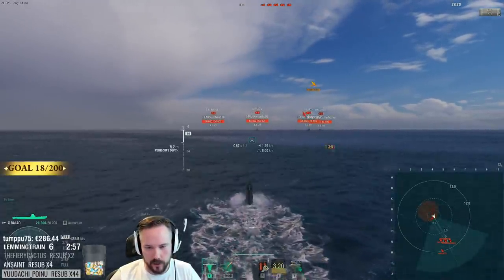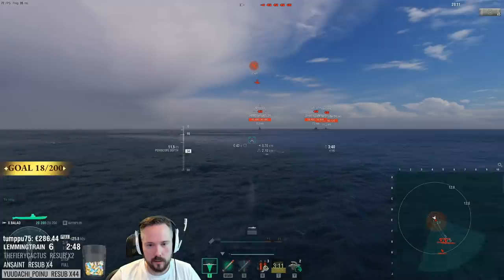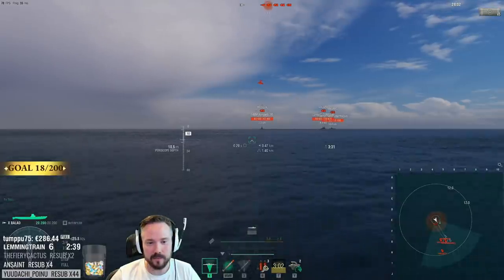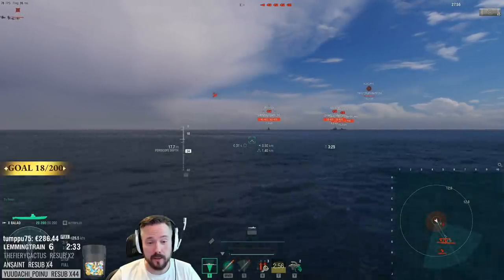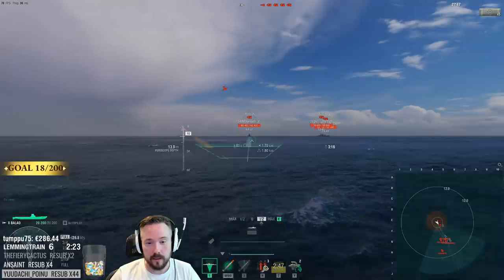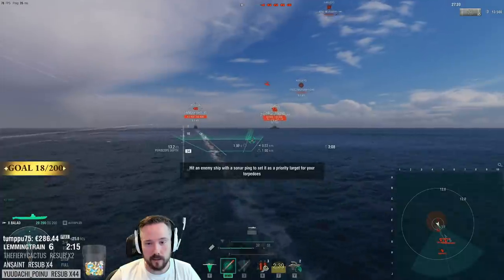This is basically periscope depth where I should see them at plane spotting range, which I do, and I should be plane detected in return. However, if I start fiddling with this, I can sit here — I'm not plane detected but I'm still spotting for my team. So that's broken. Can you guys shoot me? You know where I am — can you actually shoot me? Because I can spot while being — yeah, this is just straight up broken.